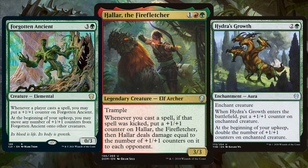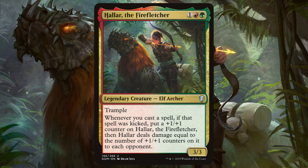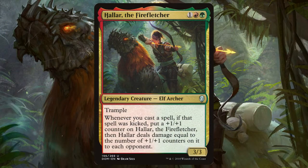There are also a multitude of +1/+1 loving cards, like Hydra's Growth and several others, that would really synergise well with Hala at the helm. This can really stretch out to your whole deck too, as there are plenty of +1 counter-loving lands at your disposal. As seen in the recent Hamza deck tech, the +1/+1 counter strategy in MTG is a really underrated one and one I absolutely plan on making a deck around in the near future.